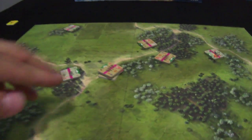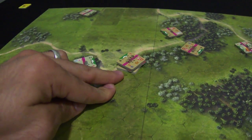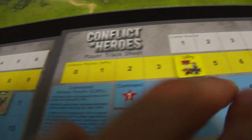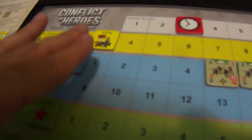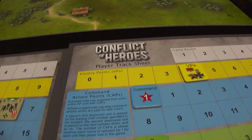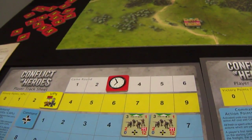The Soviet now controls the game objectives and gains a victory point. It's a tight match: three victory points for the Germans, four for the Russians. But the German player has more units. Let's see what will happen in the fourth round — this game is five rounds only.